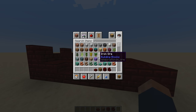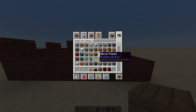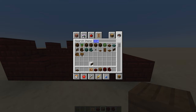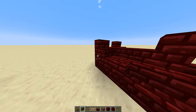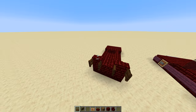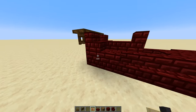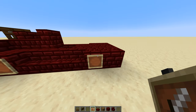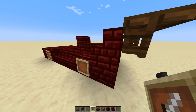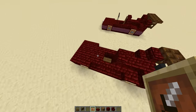Now, grab an item frame, and a dark oak trap door and fence gate. Place the fence gate on the back of the car here and here. Then, run a line of trap doors above it. Now, place an item frame — this will be the wheel, and on the front is your headlights. Place that like that: two on the back, two on the front, two and two on each side.